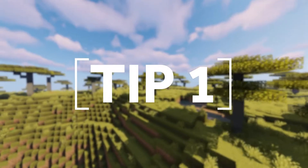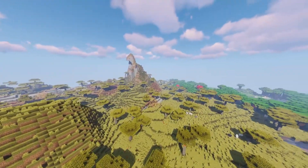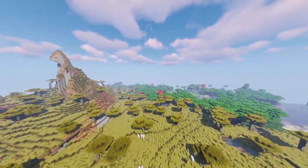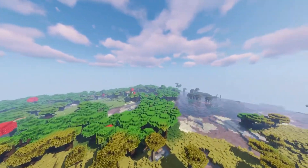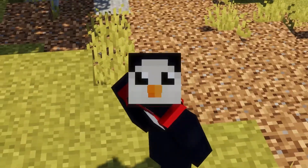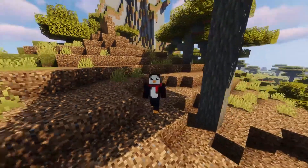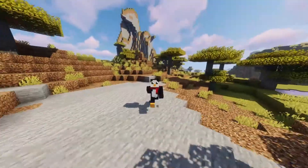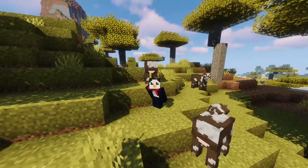Tip 1: Define a main block palette before you start your build. One of the best ways to make an amazing Minecraft build is to plan out your block palette. It doesn't need to be anything crazy — just visualize the completed build in your mind, think about what colors and details it has, and then express those ideas in the form of Minecraft blocks. Pop over to a creative world and start laying down block combos until you find something you really love. Keep in mind that these block palettes don't have every single block, especially not the detail blocks, but they generally encompass the main textures and colors.